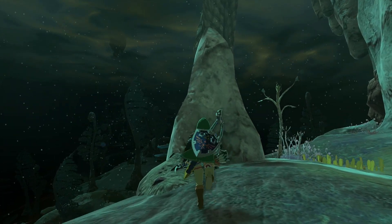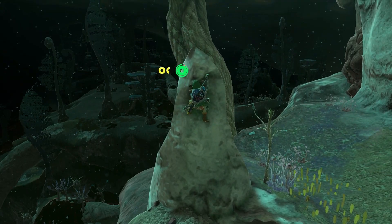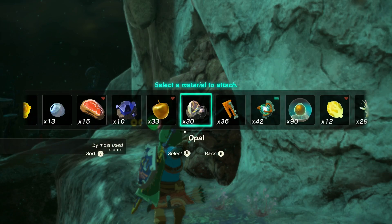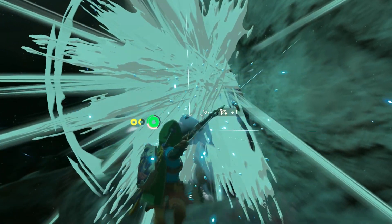Next thing you want to do is climb this spire and then immediately initiate bullet time. Then attach some opals or whatever material you're gonna use and fire them at this rock face.